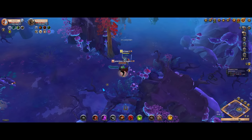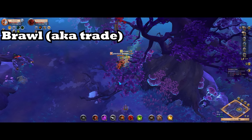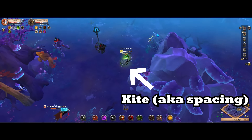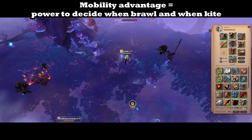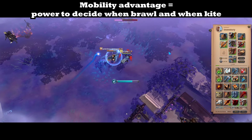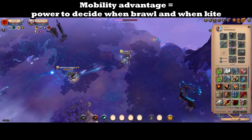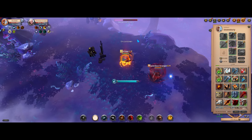Every PvP fight is divided into brawling phases and kiting phases. Whoever has the mobility advantage has more power to decide which of the phases will happen when. Having an overwhelming mobility advantage lets you do two things: if you think you're winning, you can force a trade and kill the other person; if you think you're losing, you can space away and fully disengage or reset the fight.